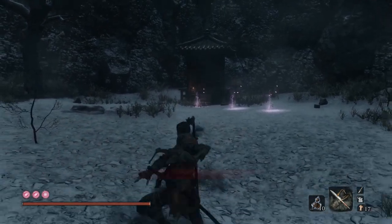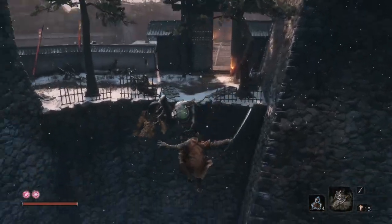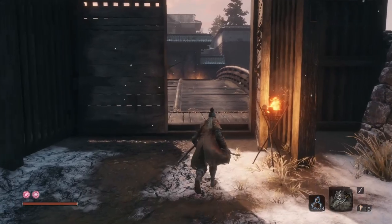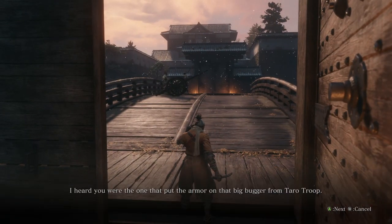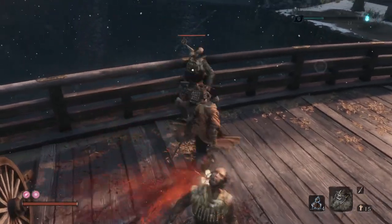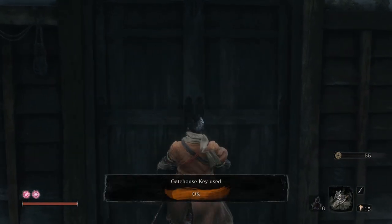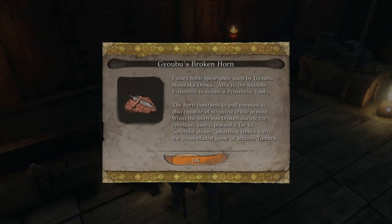Next we'll take a look at the Loaded Spear. The base item can be found in Ashina Castle — at the Ashina Castle idol, turn left and jump to the branch on the other side of the moat. On the bridge are two soldiers discussing something, and eavesdropping them reveals a bit about the upcoming prosthetic tool. Kill the one with the spear to receive the Gatehouse Key. Now head to the Ashina Reservoir and open up the door to the Gatehouse, where inside you will find a chest that contains Gyobu's Broken Horn, which is the base item to the Loaded Spear.